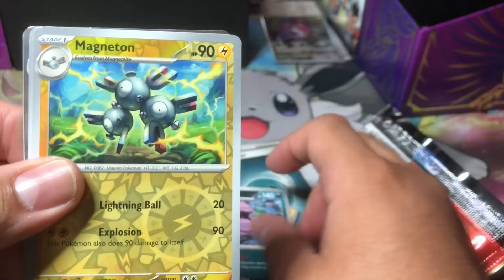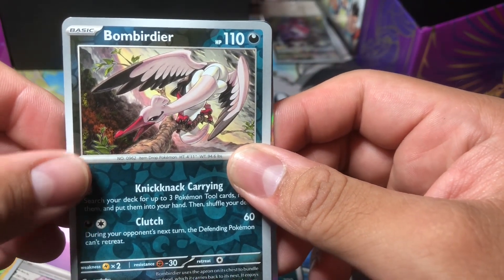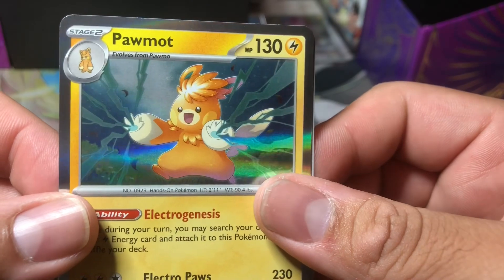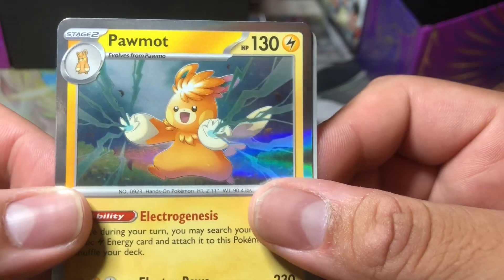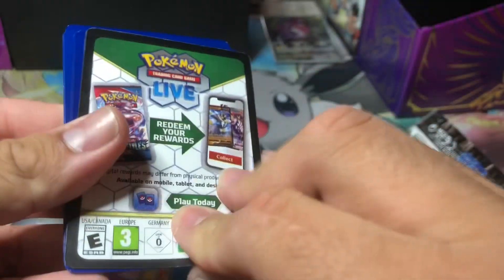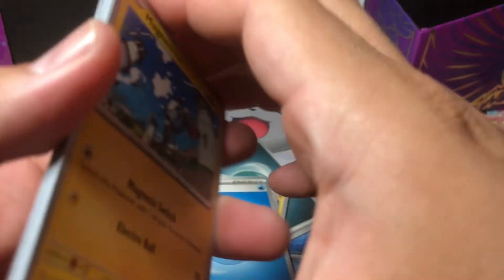Magneton reverse. Bombirdier — oh yeah! A holographic, cool — what's coming out of his paws? Electricity! Nice, we'll take it. I'm not complaining anymore — we got the dream card. Let's keep going!